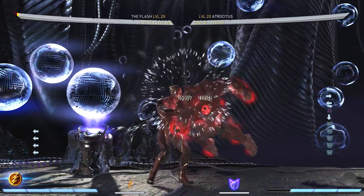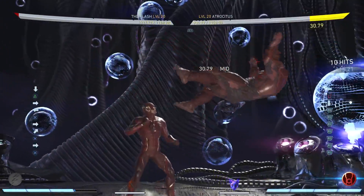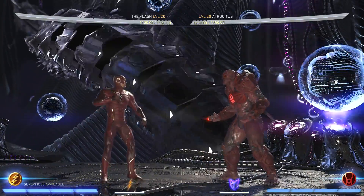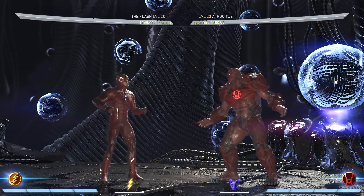Now having him do the same thing — let's say you happen to block again. You can also back dash before the mid part comes out and full combo him that way as well. It works for both options: it'll cover him doing the regular one, you back dash the last hit, and it'll cover him trying to meter burn it to be advantage on block.